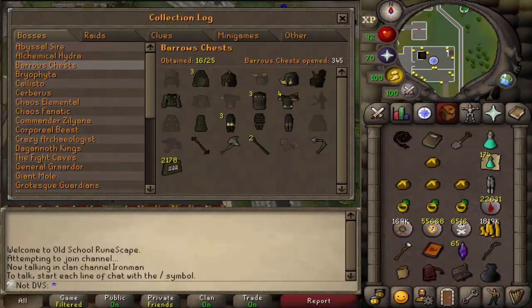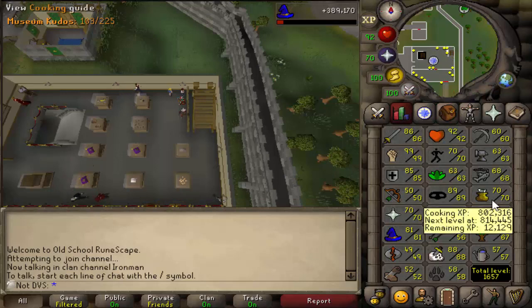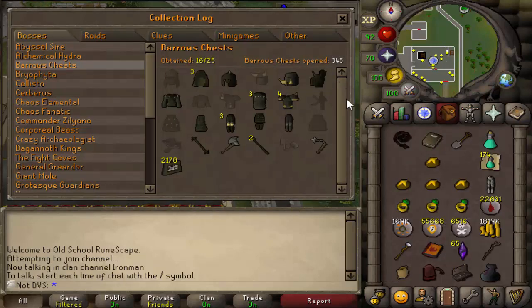Welcome to episode number 32 of the road to maxing every Iron Man mode series. The entire last video was me doing Barrows, and right now I am at 16 of 25 items. I'm going to be going up to 400 Barrows chests - maybe I'll get lucky. From there, the majority of this video will more than likely be me doing Mess Hall, since I need to get my cooking up to 94 to stop burning sharks. I'll see you guys if I manage to get another item.